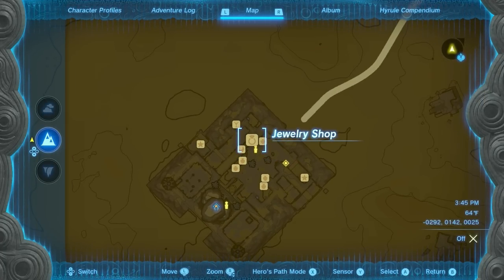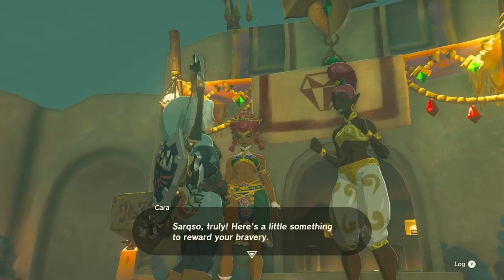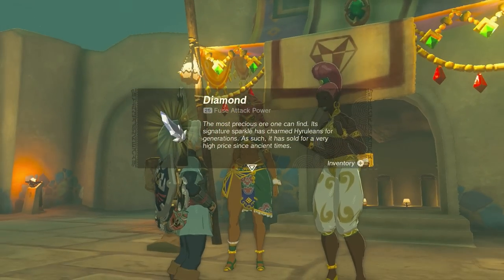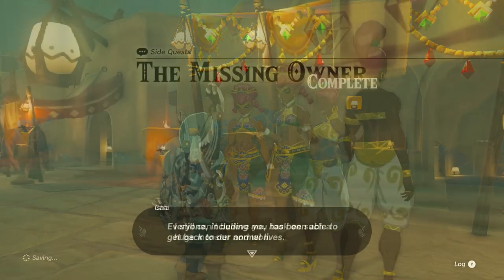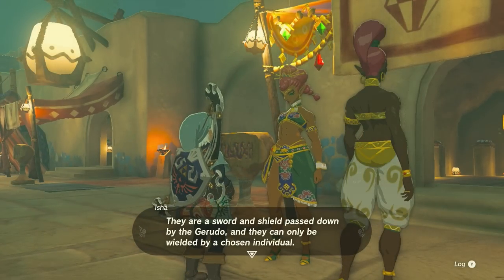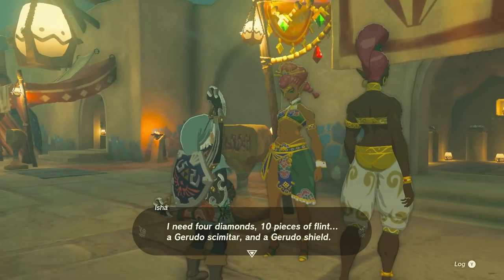Once you've completed the main quest in this area, you can return to Kara and Isha by the jewelry shop. The reward for saving Isha is 1 diamond. When you speak with Isha again, she will offer to make the Scimitar of the Seven and the Daybreaker Shield. In exchange, you'll need to cough up 10 flint, 4 diamonds, a Gerudo Shield, and a Gerudo Scimitar.